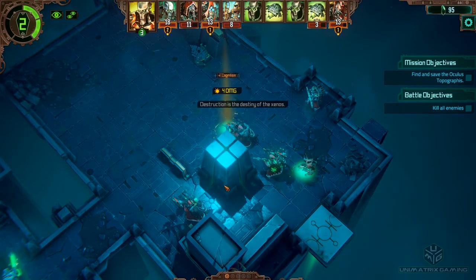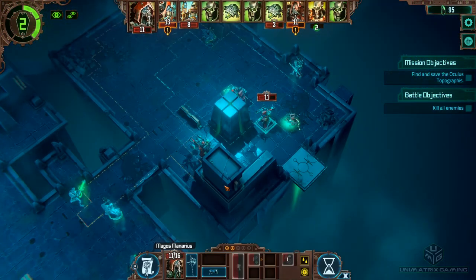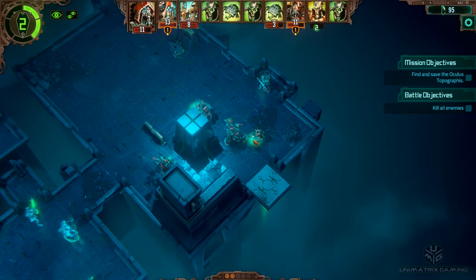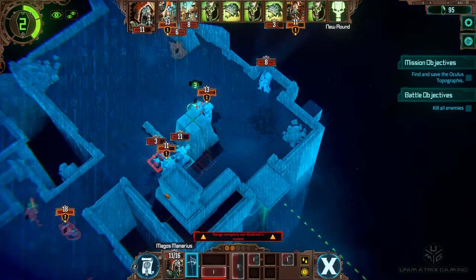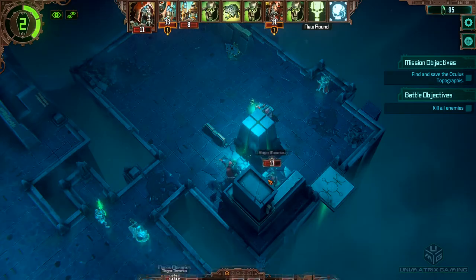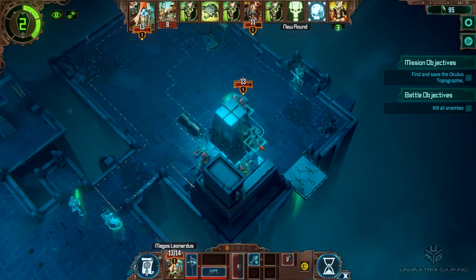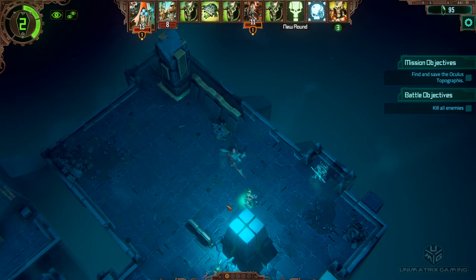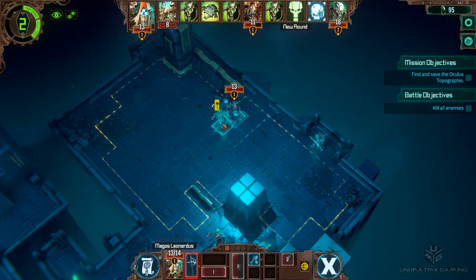Nice. Free kill and an extra CP - gotta love it. Best get rid of that one, it's only got two turns before it reanimates. Scarabs are gone - let's tuck him back in here for some cover, he's only on 11 health now, which isn't terribly great. I can use a gun to get rid of that one, I'm going to use my axe to attack the terminal, and hopefully he's out of range.